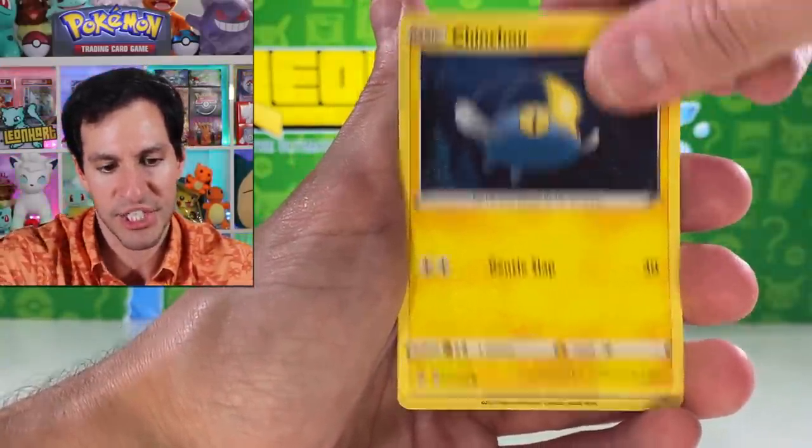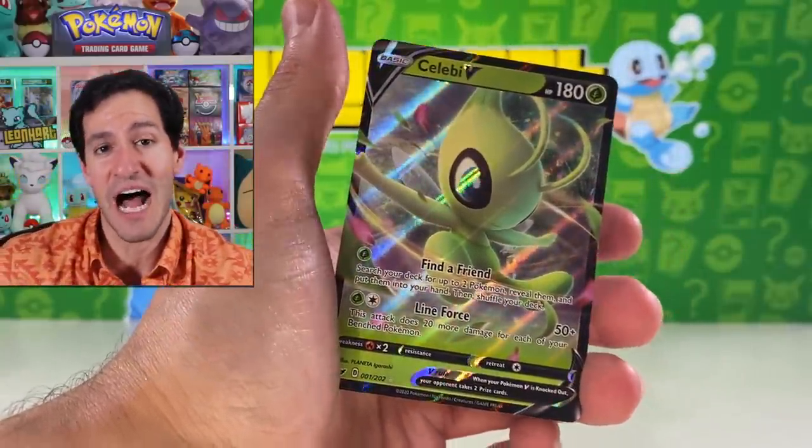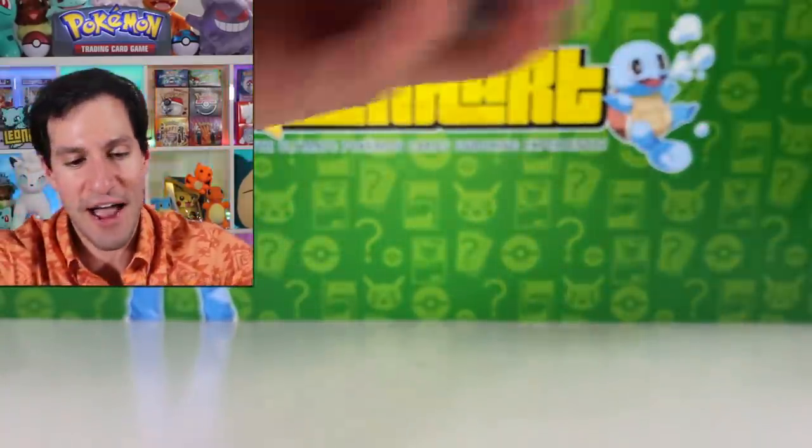From Sword and Shield: Rhyhorn, Drizzile, and a Celebi V — a fairly common V ultra rare card, but doesn't take away from the fact that it's a beautiful card.